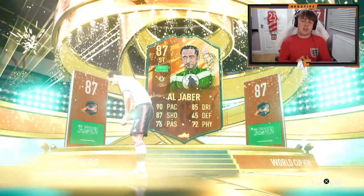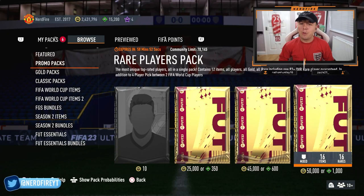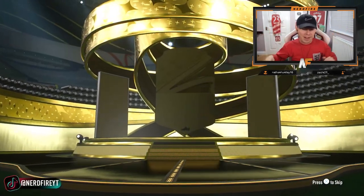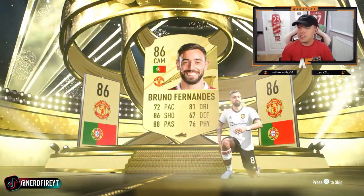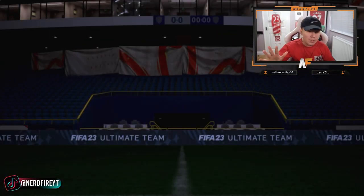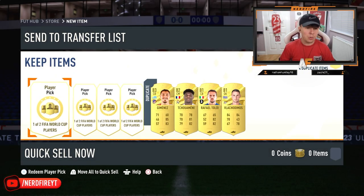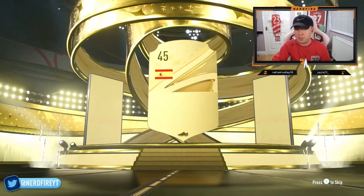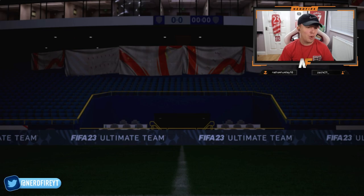We've got packs opened earlier with FIFA points as well. The Road to the World Cup promo has just dropped and we've got lightning rounds — these might be the first lightning round 50k packs of FIFA 23. We're sending 15 of them. First pack: Portugal CAM — it's Bruno Fernandez, obviously a walkout. Not a bad start but we're looking for Road to the World Cup cards, not just normal walkouts. Next 50k pack: looks like nothing — Moreno 85.